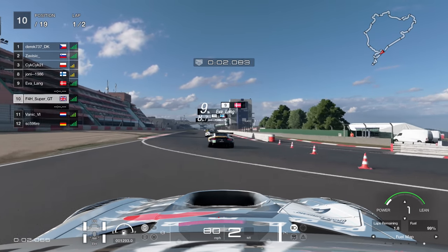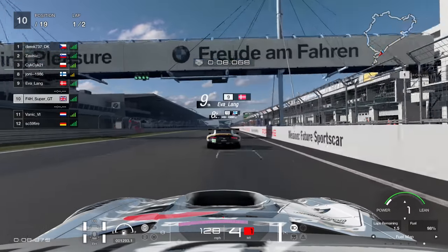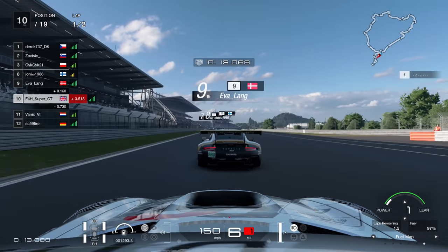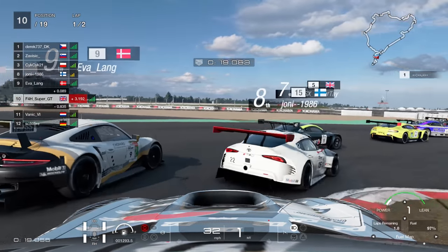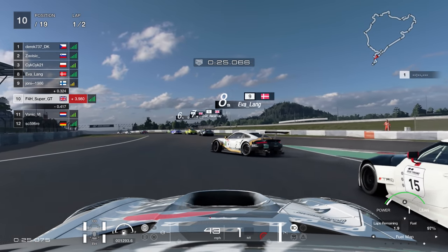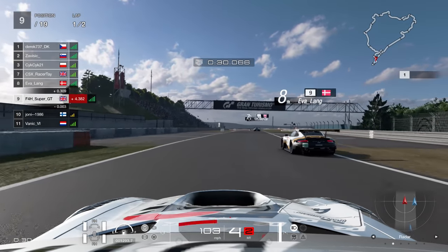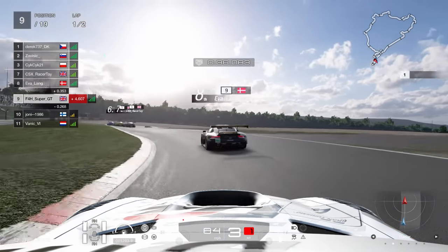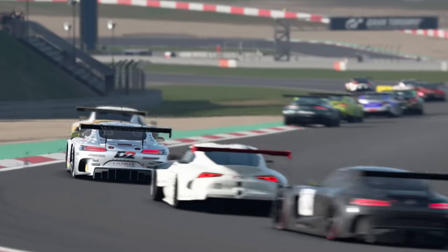We have Daily Race C at the Nürburgring, which is what we are looking at right now. We're going to see how many positions we can gain from a grid slot of 10th — pretty much dead centre of the grid — going into the back of the Toyota. The Porsche is opening the door through turn two against the Supra, and we get ahead as we go into the left-hander.